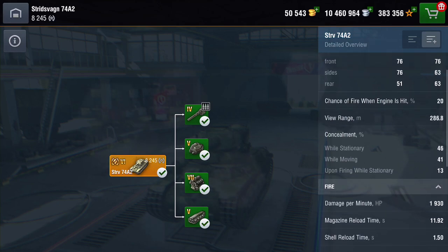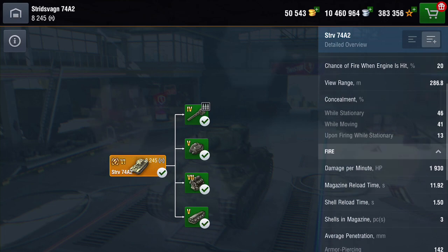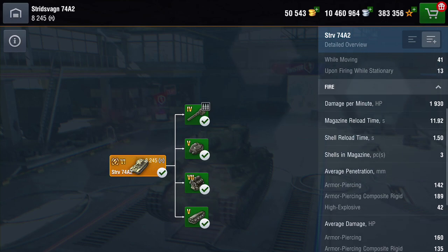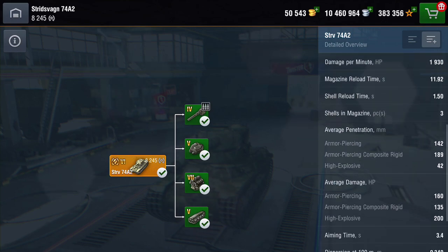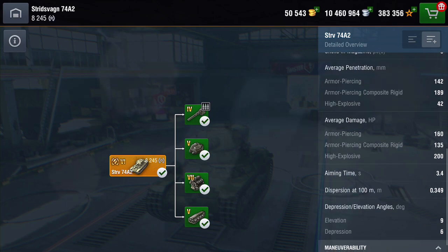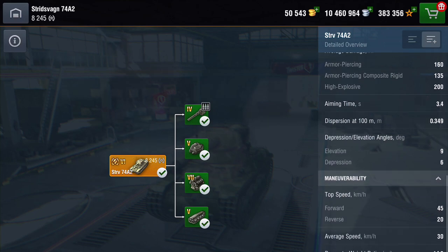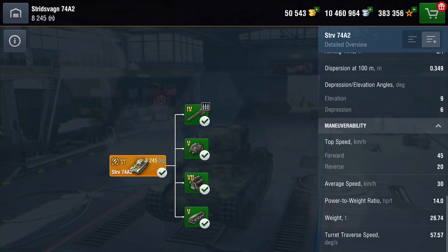Rate of fire — wow, you're going to get DPM of 1,930 with a magazine reload time just shy of 12 seconds. Shell reload time is just about one and a half seconds, and there are three shells in the magazine. Average penetration: 142 on your AP, 189 on your APCR, 42 on your HE. Average damage: 160 on AP, 135 APCR, 200 on HE. Aim time 3.5 seconds. Depression: a miserly 6 degrees. Top speed says 45 but you average about 30.